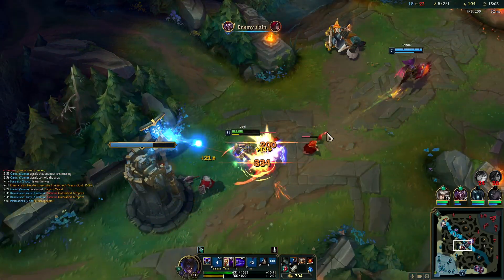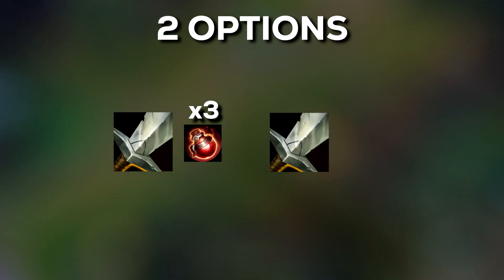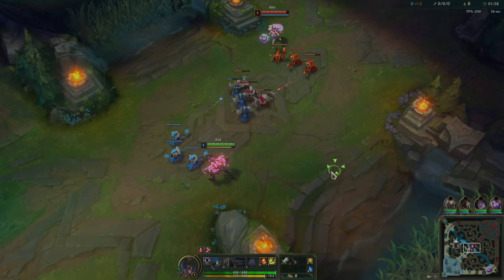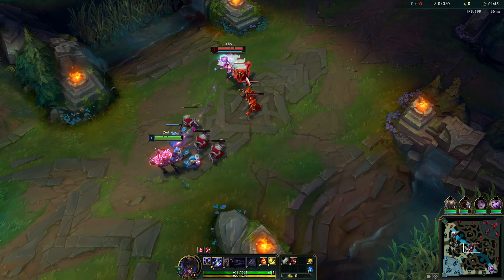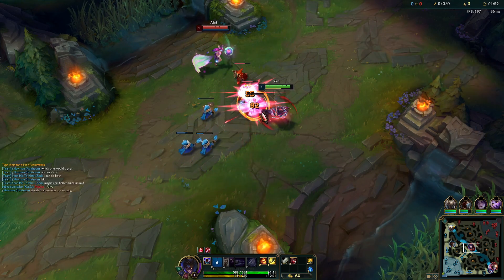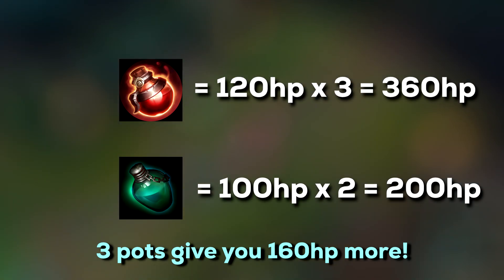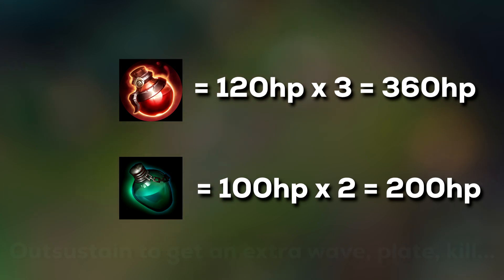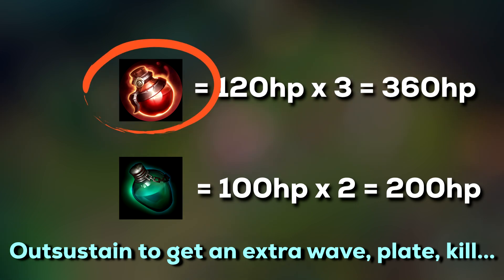First of all, let's talk about the early items that you can buy. There are two main options: longsword with 3 potions, or a longsword with a refillable potion. Zed isn't such a good champion early level, so you are going to struggle getting CS, especially against ranged champions. It's important to survive early levels and be healthy all the time in lane. 3 potions give you 160 more HP, which can allow you to win your lane much easier, and that's why I always go 3 potions early. Those 3 potions can help you out-sustain the enemy laner, which can help you get a kill or an extra wave — in my opinion a huge win. That's why I always go 3 pots instead of a refillable potion.